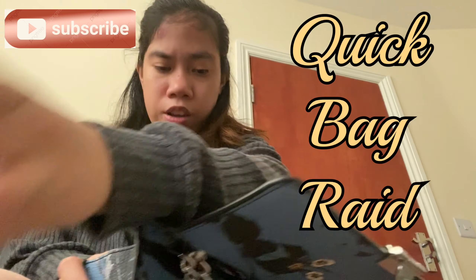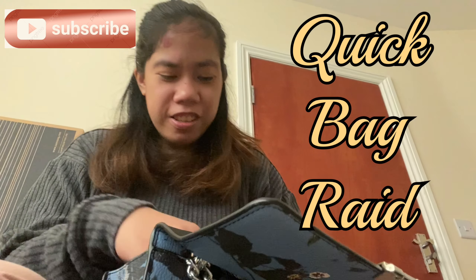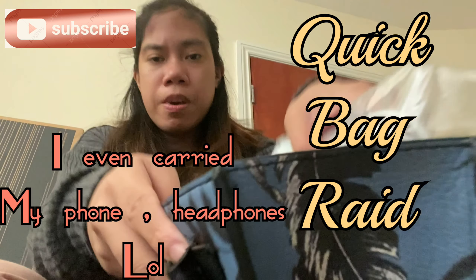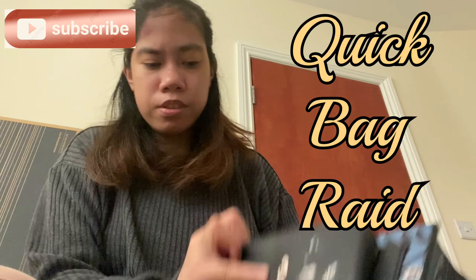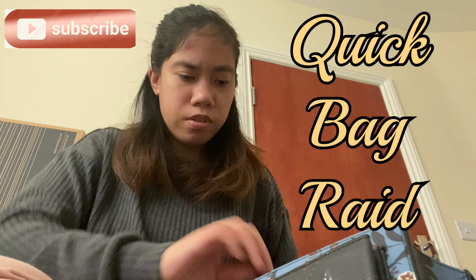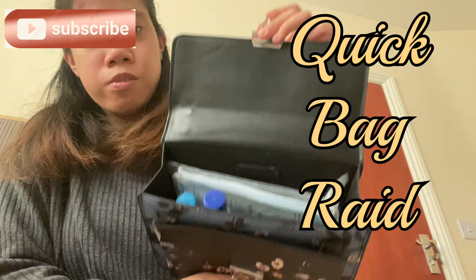I've also got a few candies — some cough sweets — and some coins. And there are some receipts which I'm going to throw in the bin. That's my whole bag — it's empty now, and there's a little pocket where I put my coins. To close the bag, it's easy to close — it was just tricky to open at first. That's how I do my bag, nice and tidy.